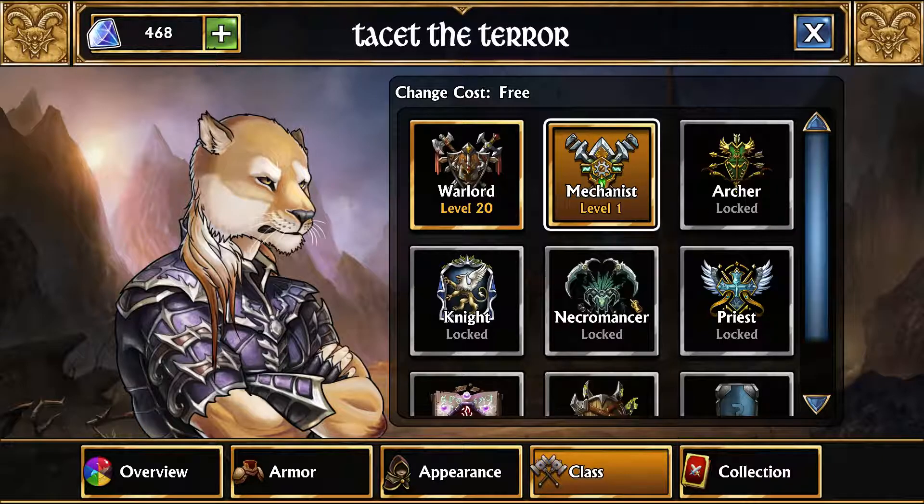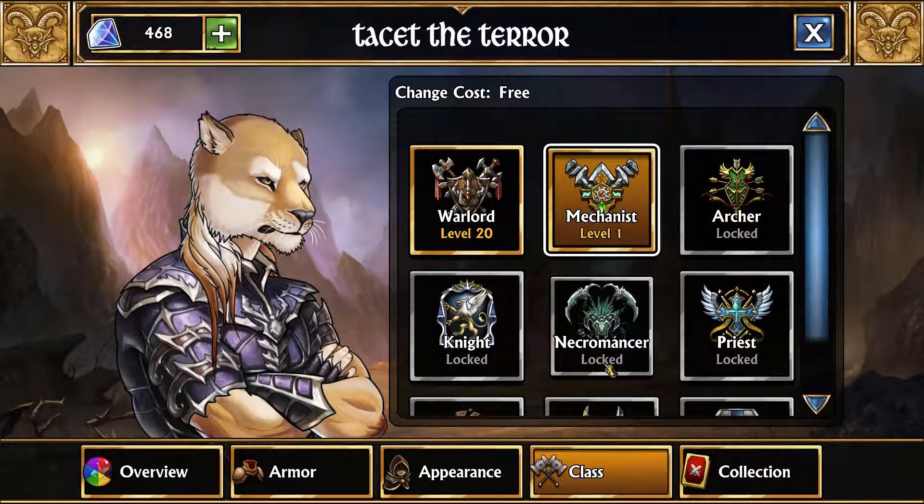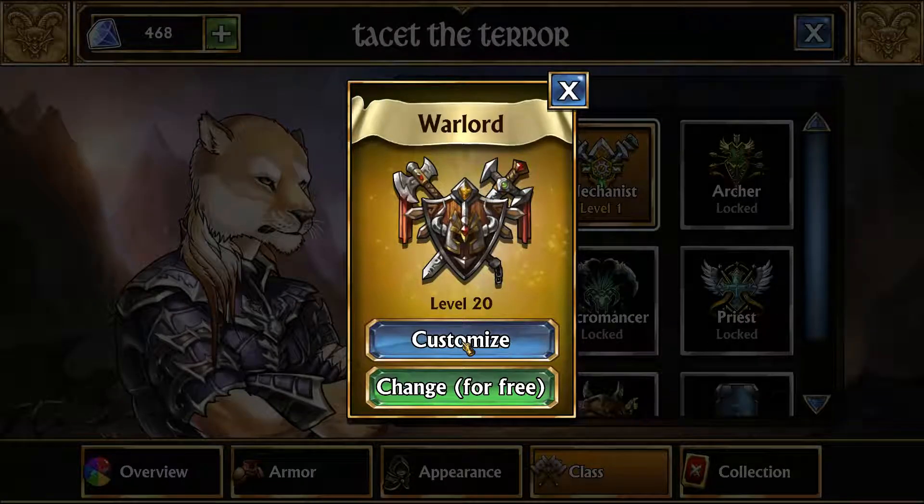The basic premise with obtaining these classes is you complete a Kingdom's quest line, and then at the end of it it will have an extra bonus quest. You complete that and after that you obtain the class. You get one free switch every single day, and you get another free switch whenever you unlock a new class, so you basically never have to wait. There is a 50 gem charge if you switch classes twice in one day, but as long as you unlock another new class you automatically get a free switch, so you basically never have to pay the 50 gem cost.